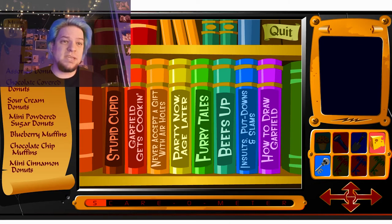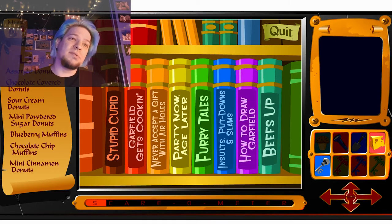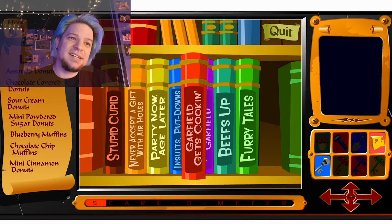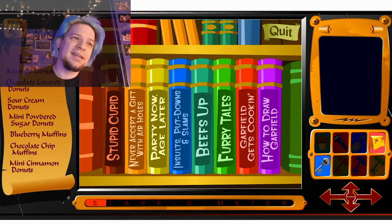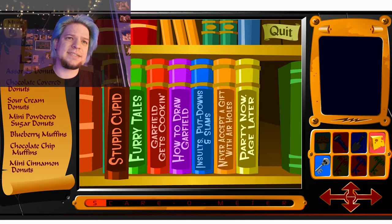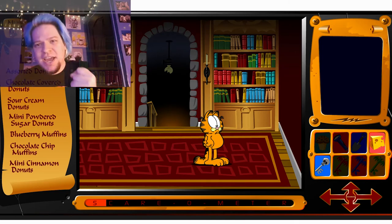B would go first. Then after the B, it would be the... F. Then the G. Then the H. Then the I. Then N. P. And S. Yo! I'm a genius!